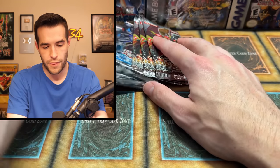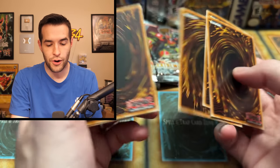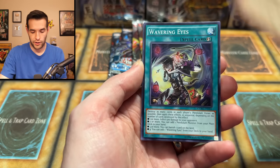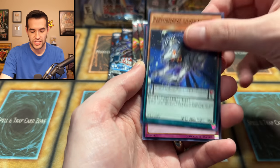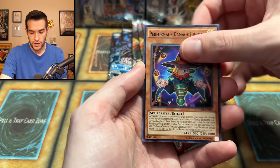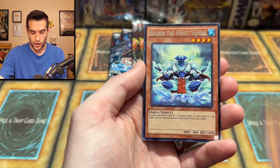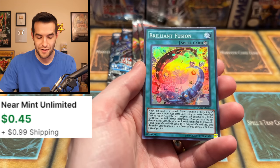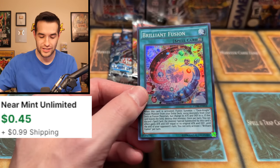I need some luck, guys. Send the luck in the comments — help us get that missing Yu-Gi-Oh card and achieve our goal, or continue to achieve our goal of all the Ghost Rares. Black Metal Dragon, Wavering Eyes, Silver Claw, Ferret Flames, Damage Juggler, Samurai, Esker, the Frost Vassal, and a Brilliant Fusion Super. This is a broken card — I think it's banned to this day.